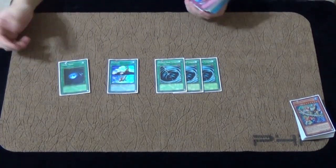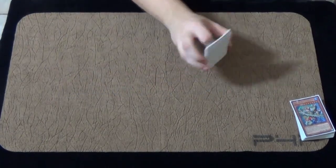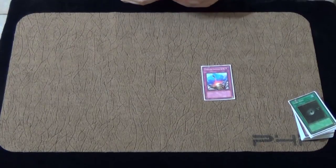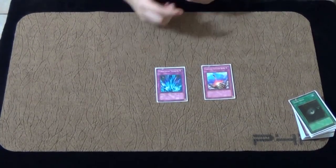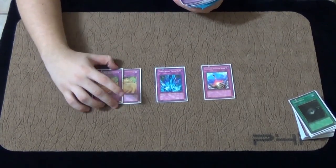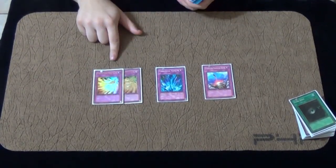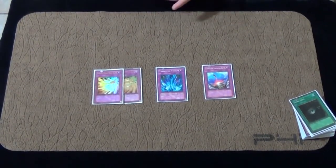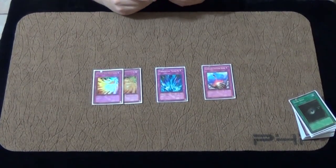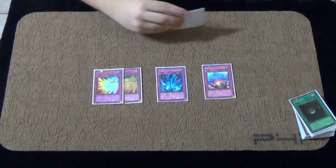Dark Hole is also very good in this deck — it opens up your OTKs. I play Compulse. I play Torrential. And I play 2 Phoenix Wing Wind Blast for defense. I didn't want to overclog the defense. I figured 4 defensive cards would be very good. I decided to play the most flexible ones in the game. Phoenix Wing Wind Blast also discards dead cards and discards Abyss Gun.